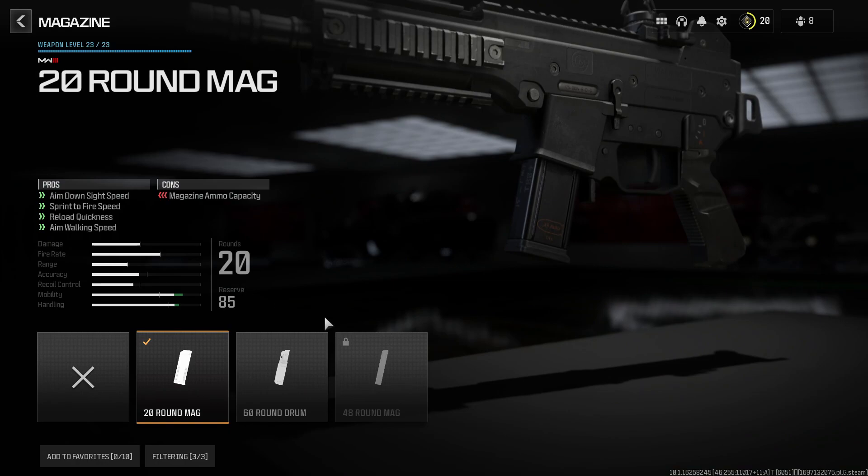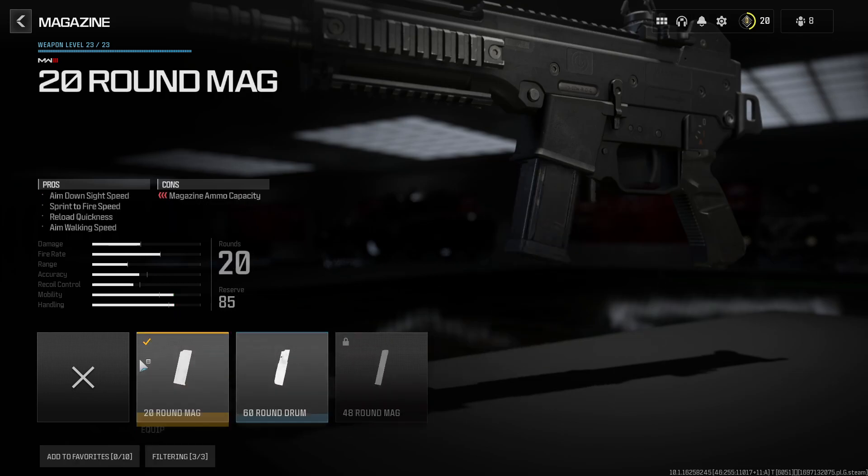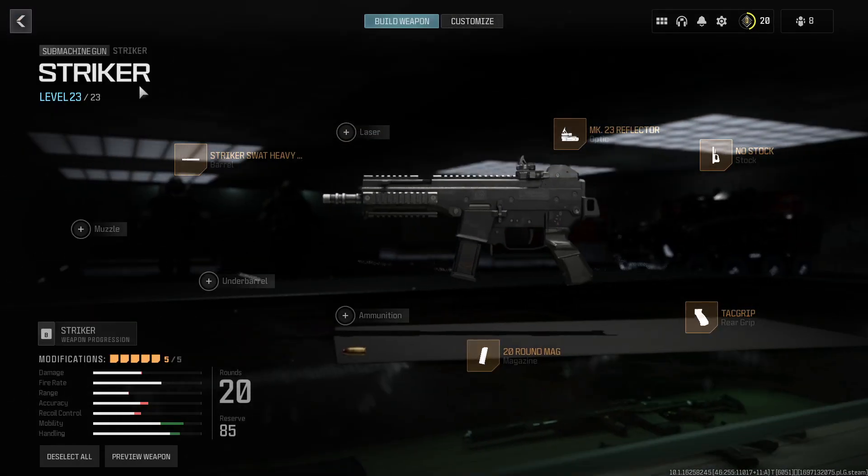You could go for a larger magazine, I wouldn't really recommend it. You start with 30 off the bat, which is decent, but honestly, if you can kill a target within 30 rounds you can probably do it within 20. The extra sprint to fire, aim down sight, and move speed with the 20 round mag is well worth it, and you just get a fast reload to boot. I still found the 20 to work best because you're probably going to be reloading after every kill anyway.